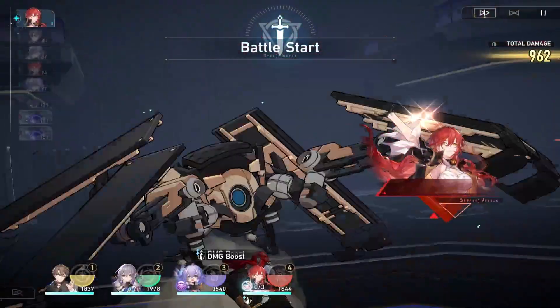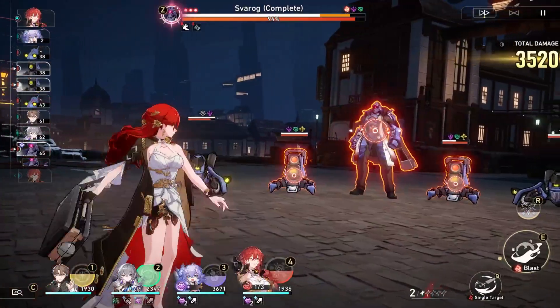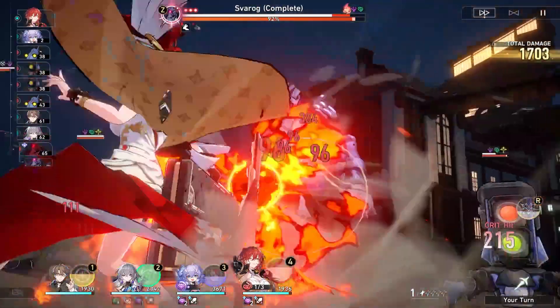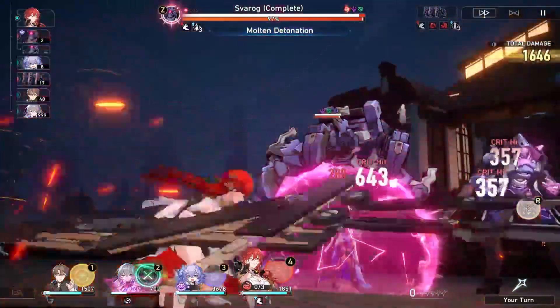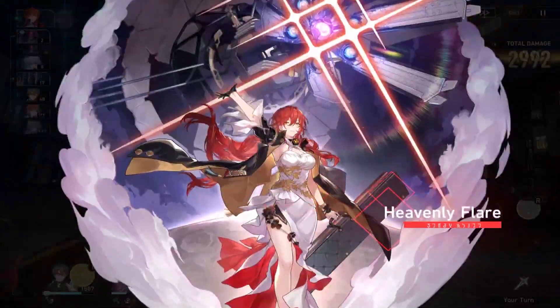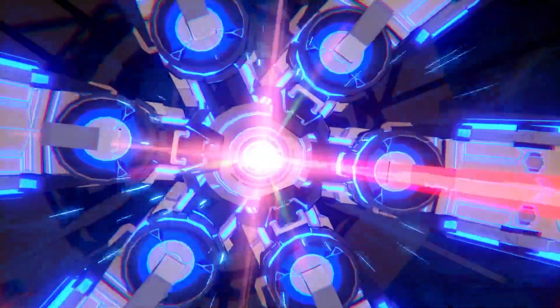Since she's able to place burns upon any attack or weakness break, higher attack can possibly benefit her in some situations more than crit, as burns don't really scale off crit damage. However, keeping her at high health increases her crit chance, so it can be very worthwhile protecting her with a shield as well.